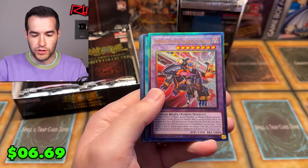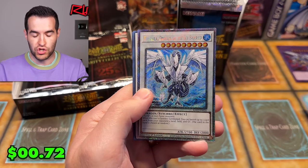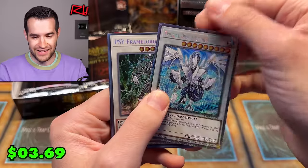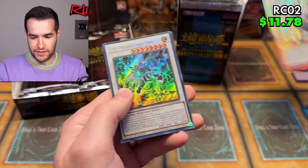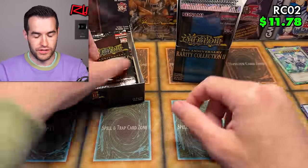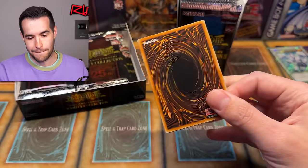Starting with Rarity Collection 2: we have the Prismatic Ultimate Rare Rinbrum, the Striking Dragon. Enemy Controller, Trishula Dragon of the Ice Barrier — with a big ding on it, unfortunately — this will probably go in my Edison box. And, of course, the Blue Eyes Alternative White Dragon. Let's keep it going.